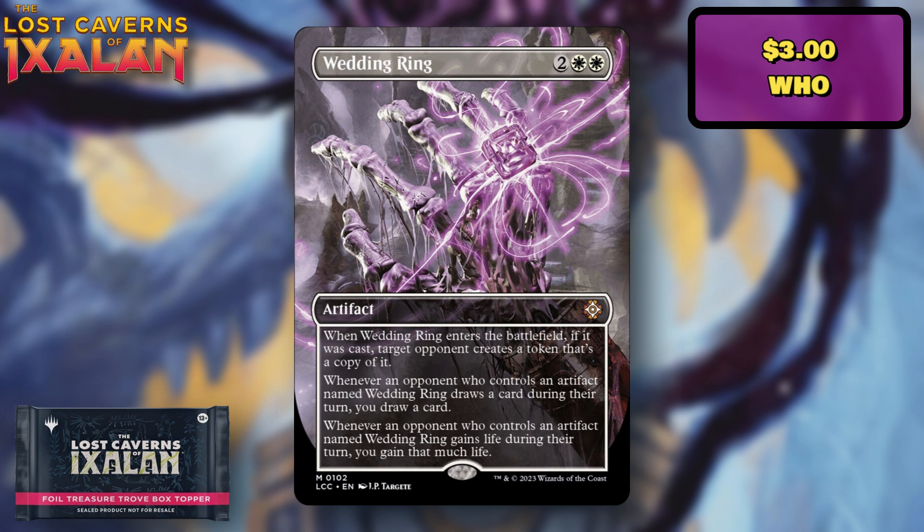Wedding Ring — first of all, the artwork is incredible. The card was really expensive for a while, then got reprinted in the Doctor Who set just about a month ago, bringing it down to about $3. So it's a pretty low-value reprint. However, this version may command good value because of the art style and the ability to get it in foil — especially if you're not a fan of Universes Beyond. I might have made it a rare instead of mythic, but it's a solid enough inclusion.